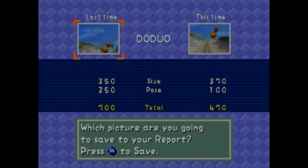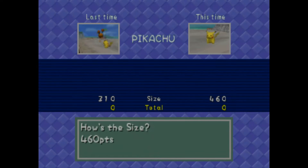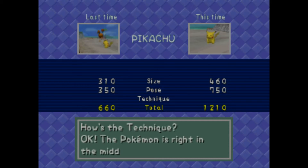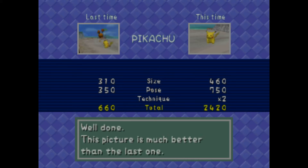He wasn't in the middle of the frame. But we do got Pikachu here — this one would definitely be bigger and better, the pose is a lot better. The technique — he is in the frame. 2,400 points. We could definitely get a better Pikachu picture later.